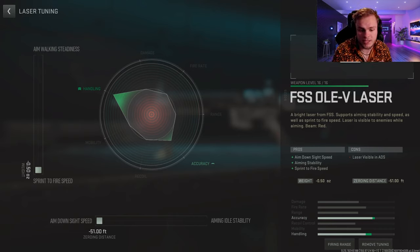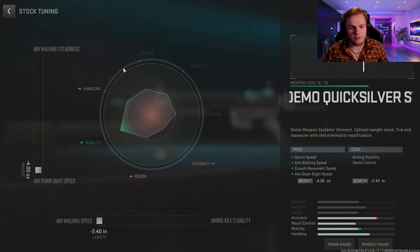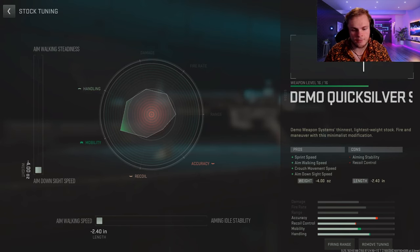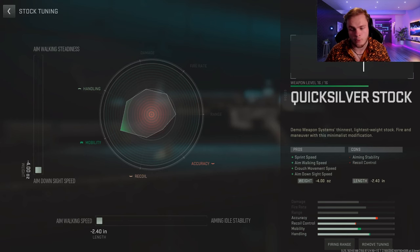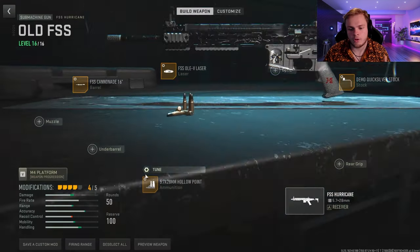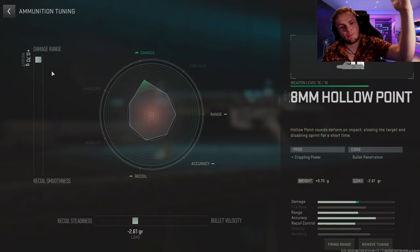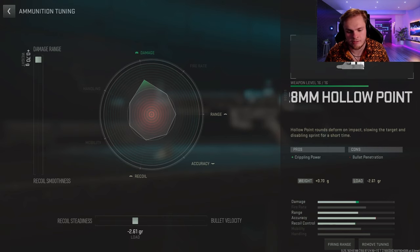Crank the laser all the way to negative 51 for aim down sight speed. For the stock, we're doing the Demo Quicksilver Stock — tuning: crank it to negative 4 for aim down sight speed and negative 2.4 for aim walking speed. Last attachment is the Hollow Point ammo. Tuning: crank it to plus 0.70 for damage range and gradual negative 2.61 for recoil steadiness. That helps out a lot.